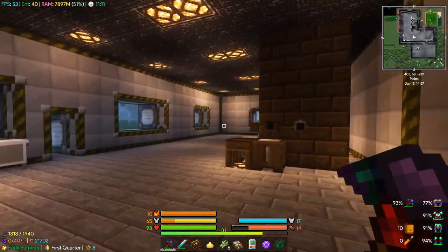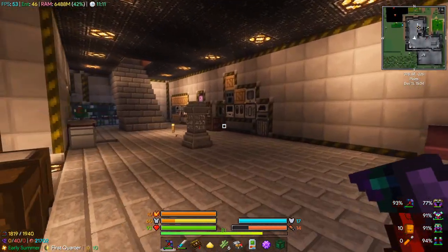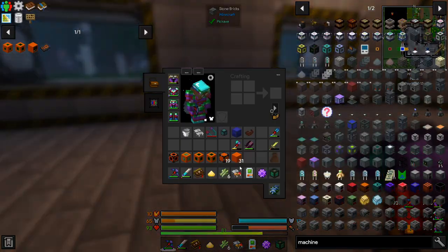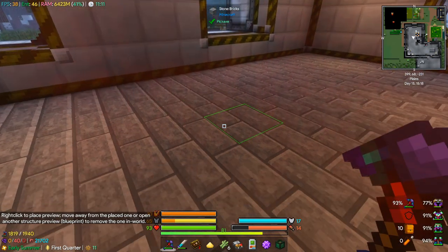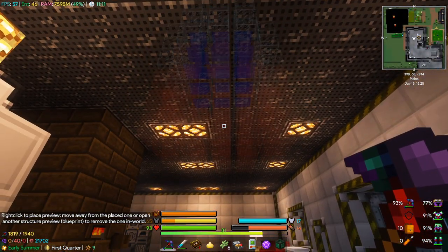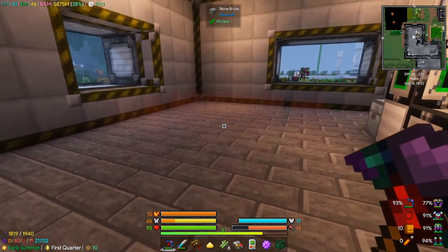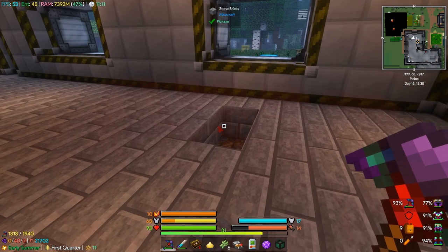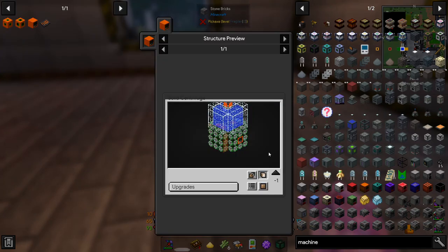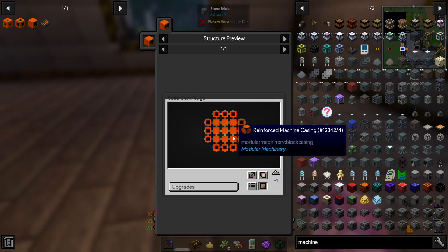We're going to set it up here. It's going to get pretty cramped here really quickly - we're going to have to extend our factory. Let's try and set it up here. We should be able to preview it but it's very transparent - I can barely see it. I think it's just playing up with the shaders. The bottom layer is a three by three of reinforced machine casings.